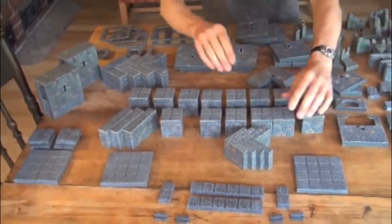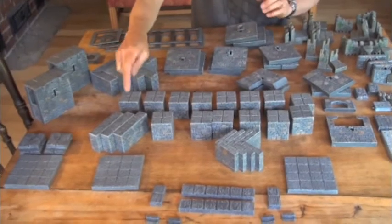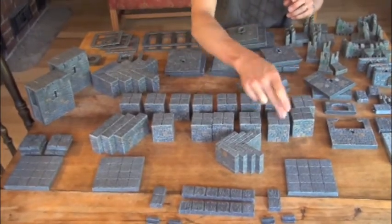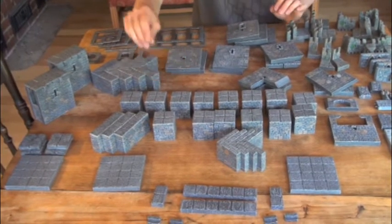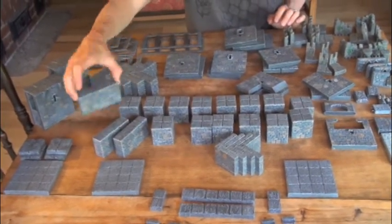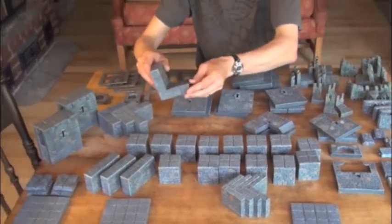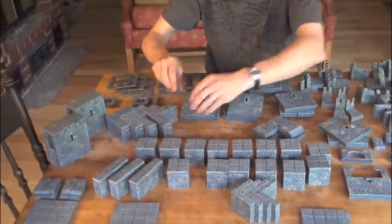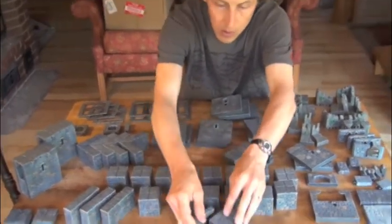In the middle here we have basically all of the spacer cubes you'll find in the set — 14 of those. We have three standard 1x4 spacers, four corner spacers, and four of these inside thinner corner pieces.